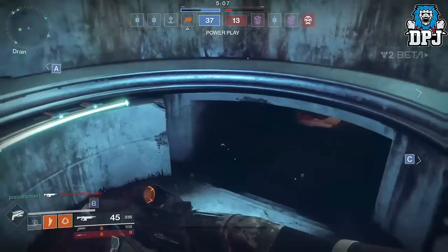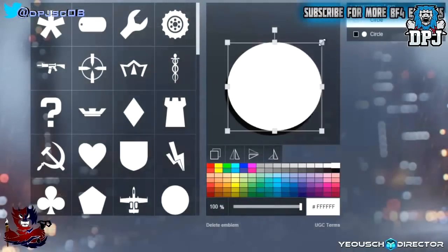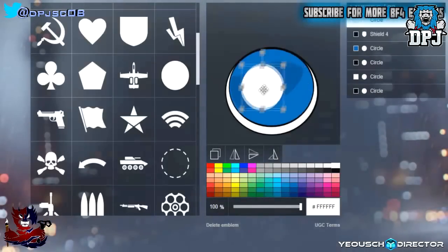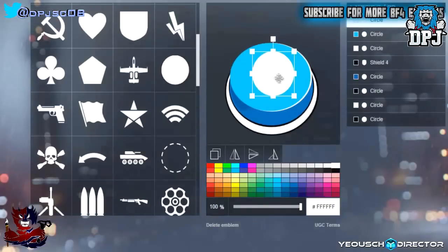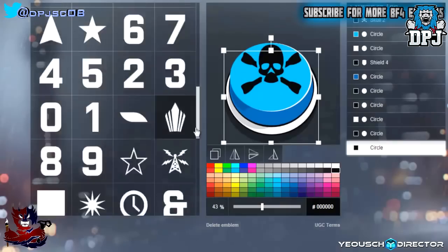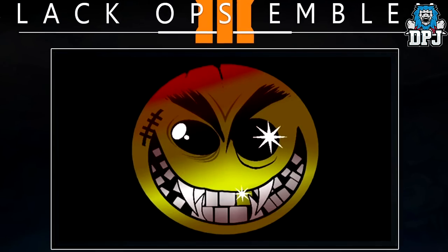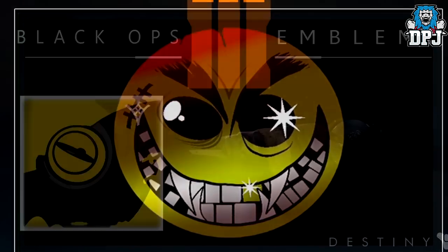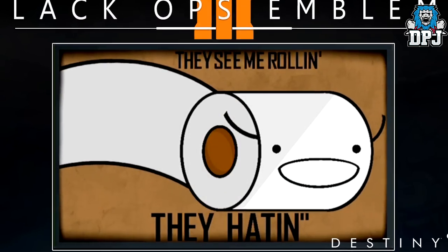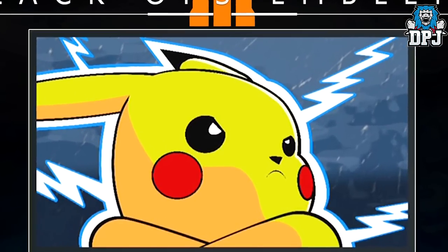So how customizable will these clan banners be? I wouldn't imagine they would be that customizable — probably limited to around 10 to 15 layers, similar to Battlefield's online emblem editor, and nothing like what we see in Call of Duty. Call of Duty emblem creation was actually the backbone of my channel, which took me past 500,000 subscribers — creating emblems for games including Grand Theft Auto, Call of Duty, and Battlefield. That's why I'm super excited to hear more about custom clan emblems within Destiny 2.